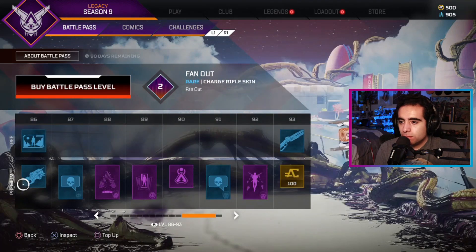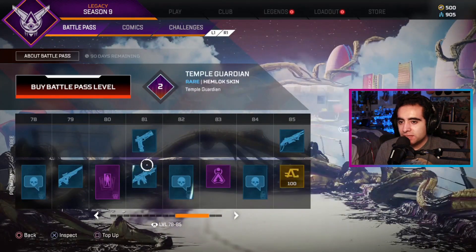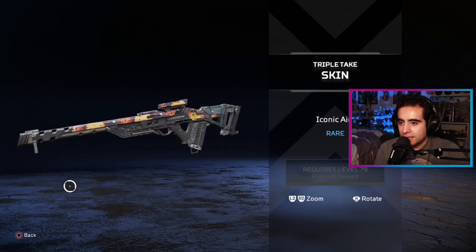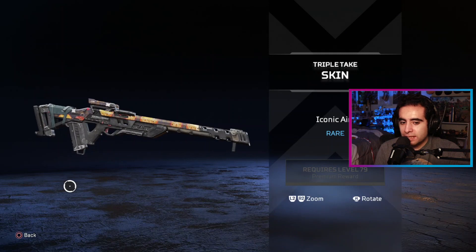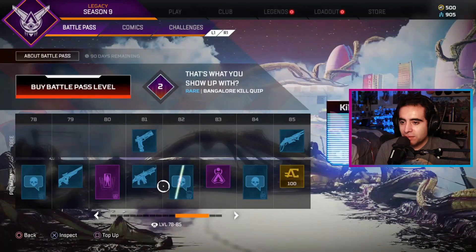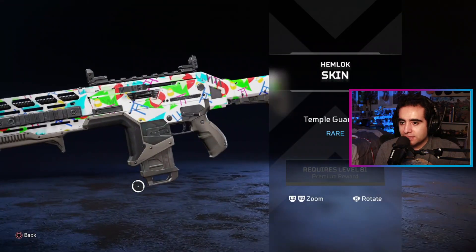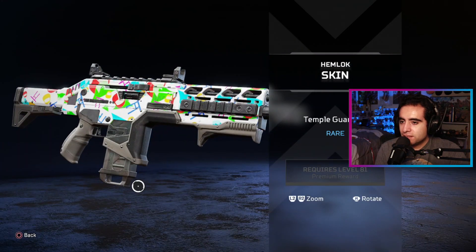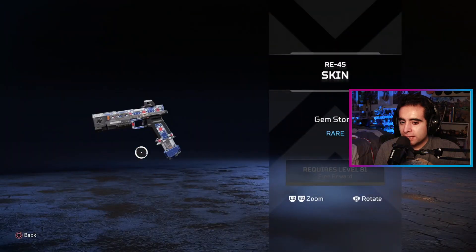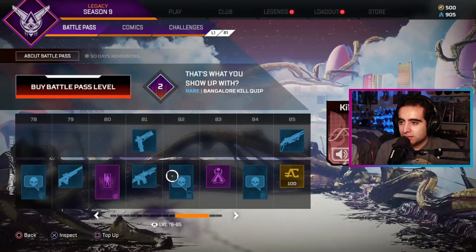Loading screens — keep it going. I'm at the end! It's so easy to get off track here. That's a nice one — Triple Take skin, I like that one. I might just equip that one. That's also a nice one, I like that design. Havoc lock skin, pretty nice. Some of these free ones are pretty nice too, I like the design.